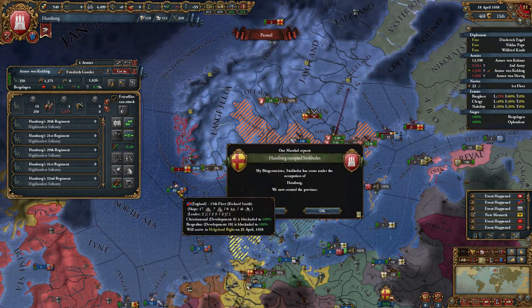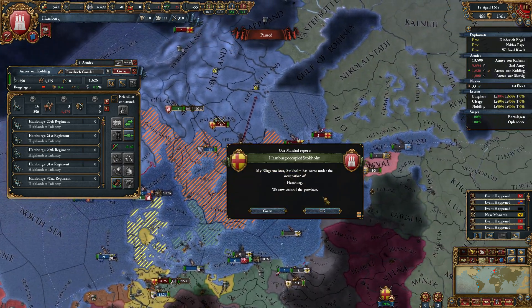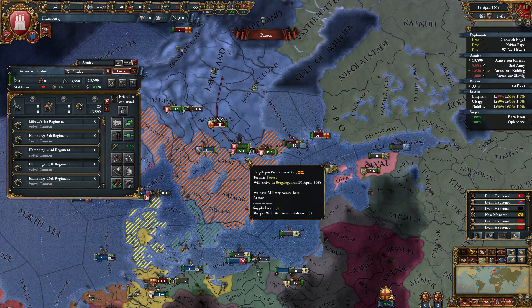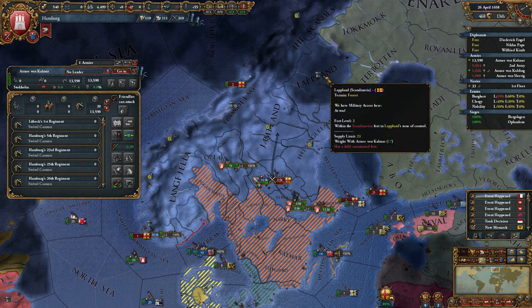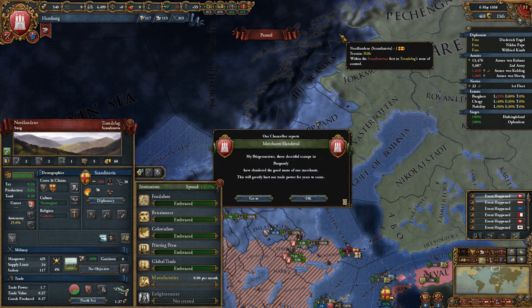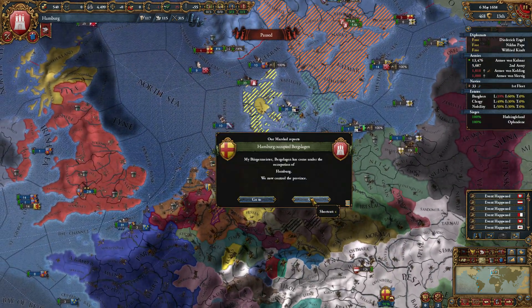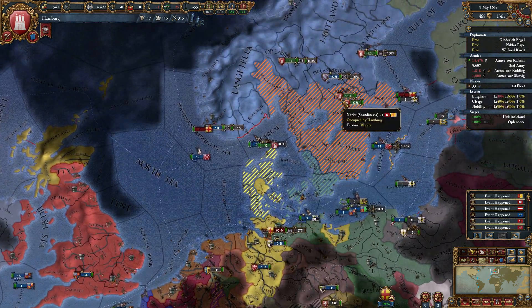England actually used a transport fleet - nice. Stockholm is ours, no more capital fort for you. We'll go to Jemtland, Trøndelag. Lapland we don't want to touch. Nordlander we won't be able to get around to. Burgundy are doing stuff and Bergslagen is ours - he hasn't won that yet somehow.